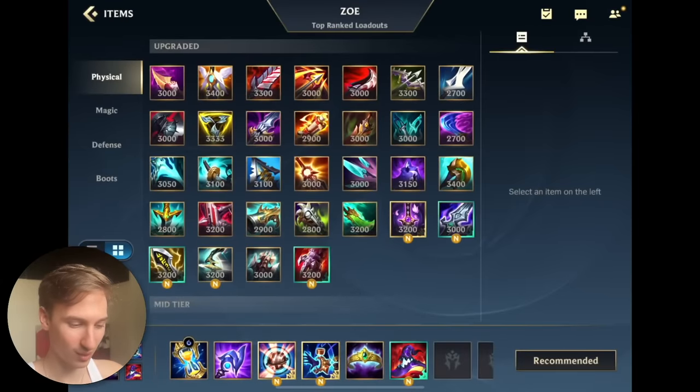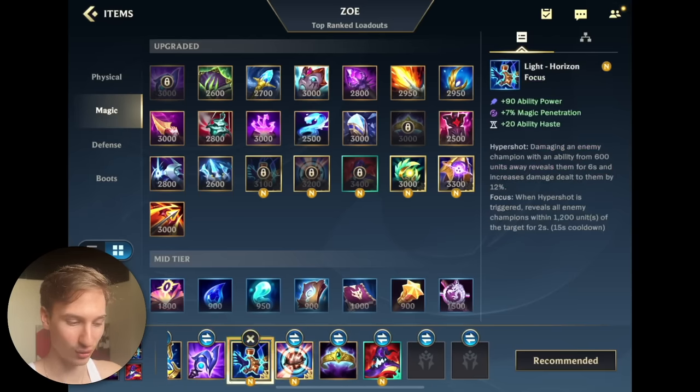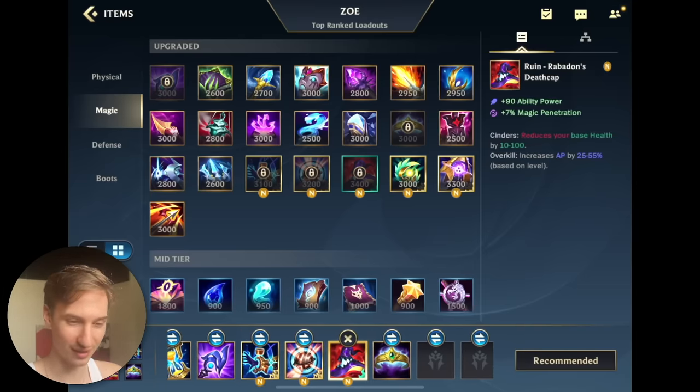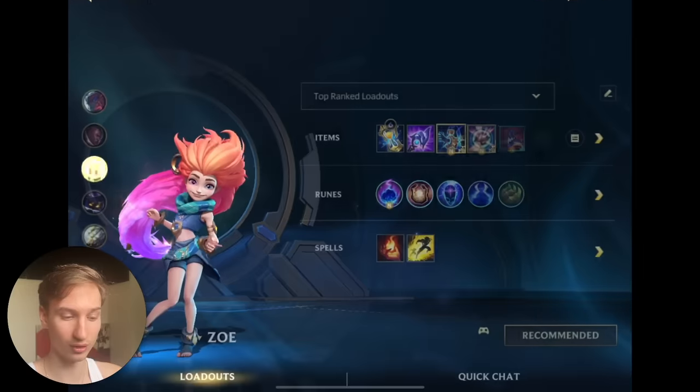So to quickly run you through the build, we're going to be taking Luden's Echo as our rushed item, and then building Horizon Focus. Infinity Orb and Horizon Focus is such an insane item on Zoe, increasing her damage by 12% on her basic combo. Then we're going to be capping it with the new buffed Rabadon's Death Cap, and probably Crown — but there's some flexibility, we could go Stormraider or Morellonomicon.